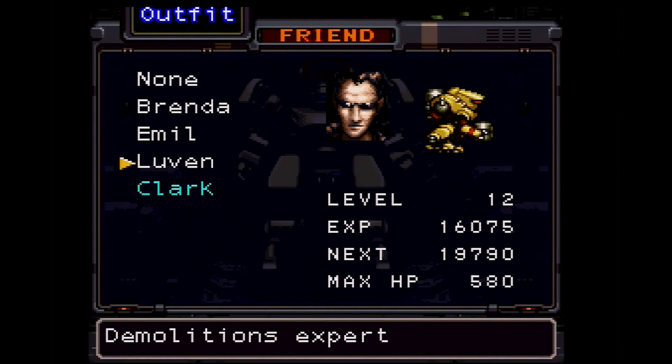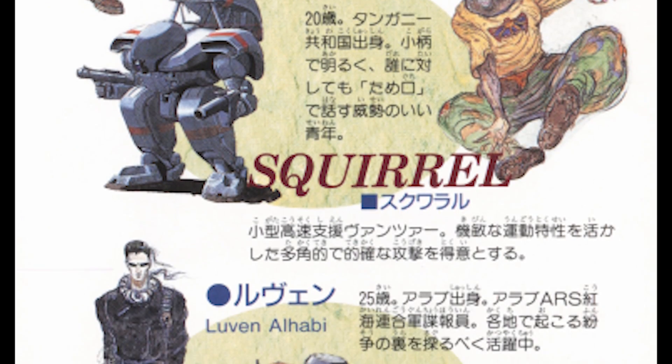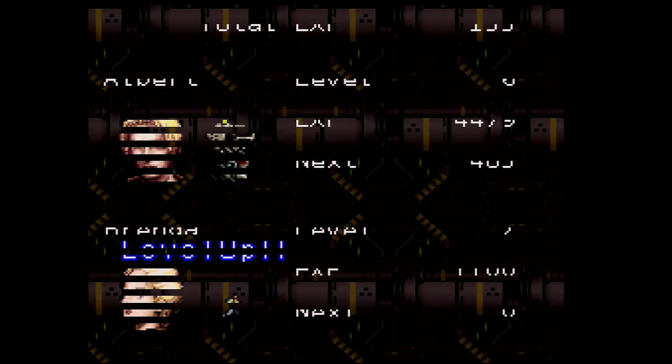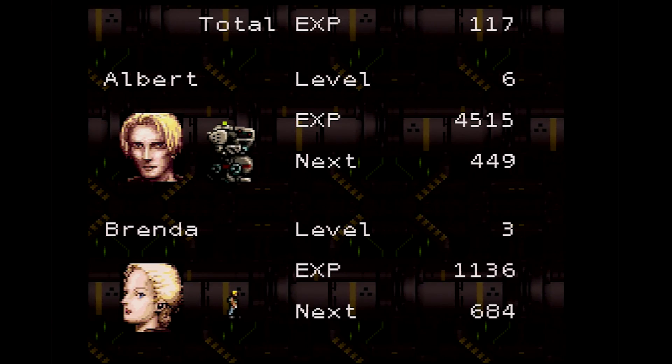In some games, when you gain new party members, they'll come in all weak and flabby at level 1, but here they join at an appropriate level for where you meet them in the story. There aren't too many difficulty spikes to take on, but not having to worry about grinding levels for a weak character was a load off my shoulders. Unfortunately, your team members only gain experience as they're used in battle with you, so one downside is that if you never take them out, they never become any stronger.